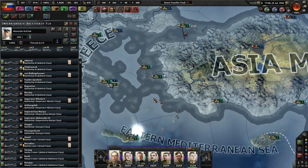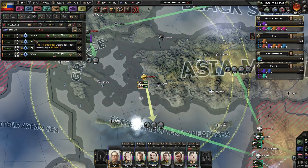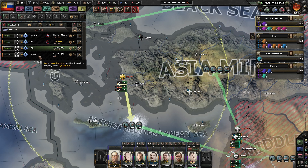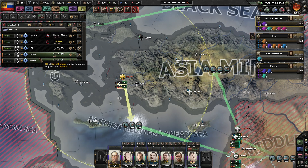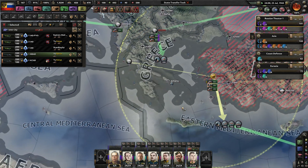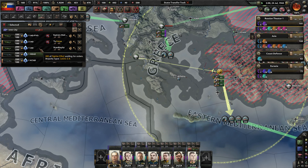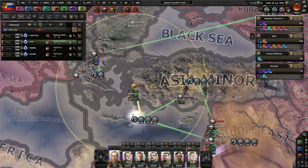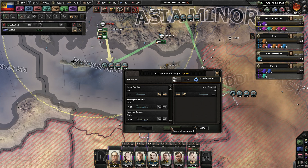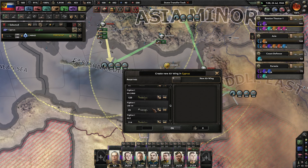We do have our navy here in the Mediterranean. You guys should be split up — one group goes down here, and then split this in half. I want to send one group here and one over next to Greece, and you will pummel the eastern Mediterranean. If I could actually get Cyprus itself, that'd be good. I need 200 more naval bombers because the Allies' navy is spectacular compared to mine right now.